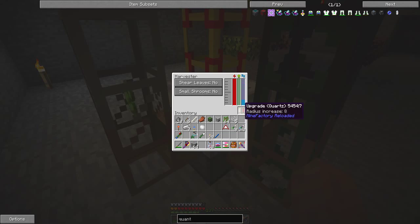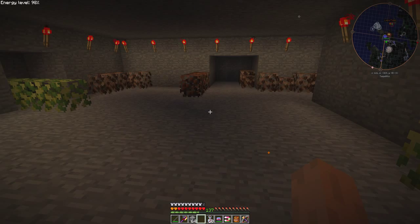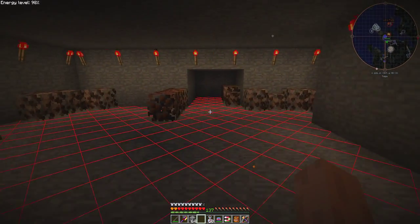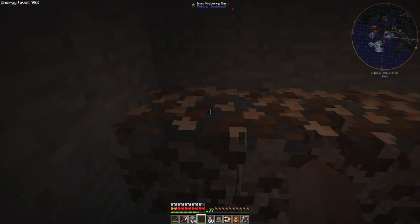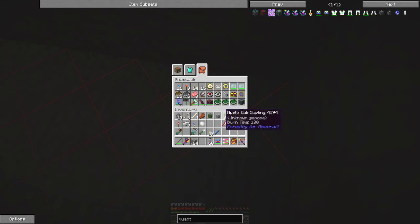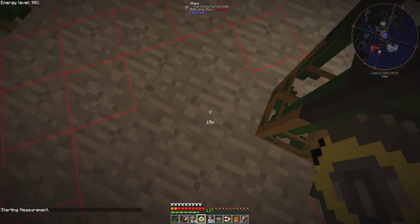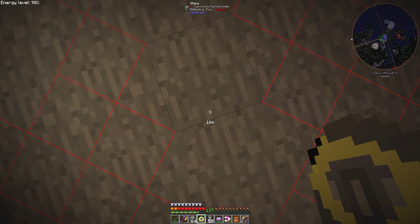In here I've got an upgrade quartz which increases the rate by one more. If I press F7 we'll see the red lines — everything here is red, but it seems to be harvesting everything except for this one block, which is to be expected. I'm surprised because I think I'm further away than eight blocks. Let me get my tape measure out, click it down here and go down. We should expect to see 11 but it says 16 meters.